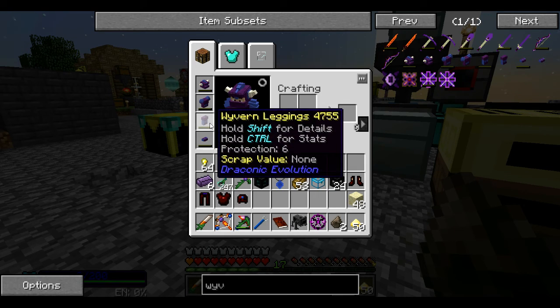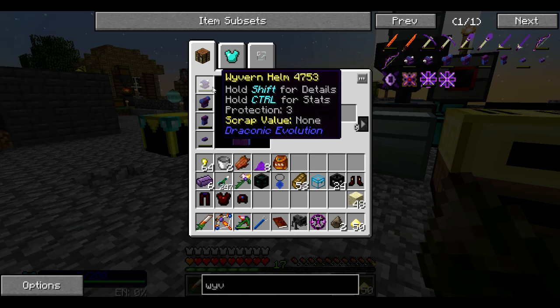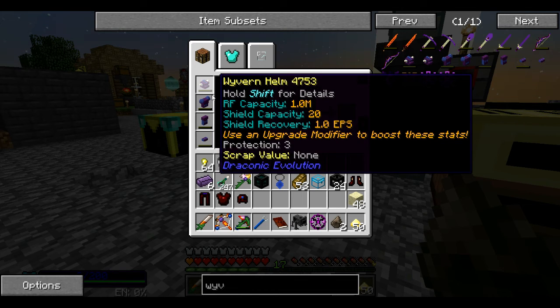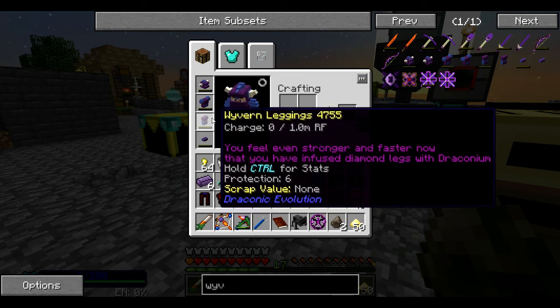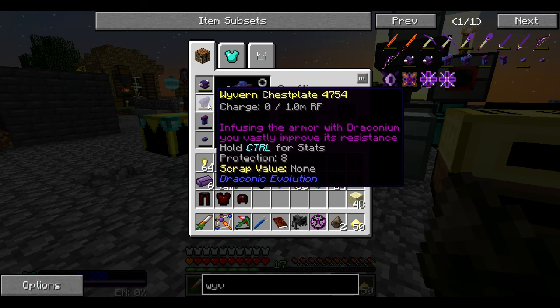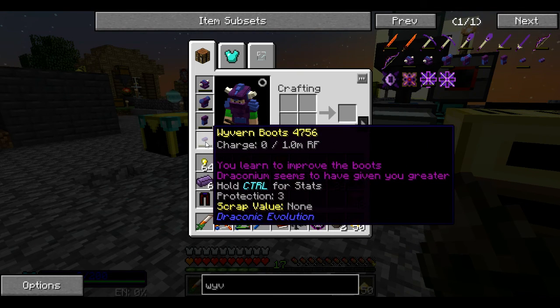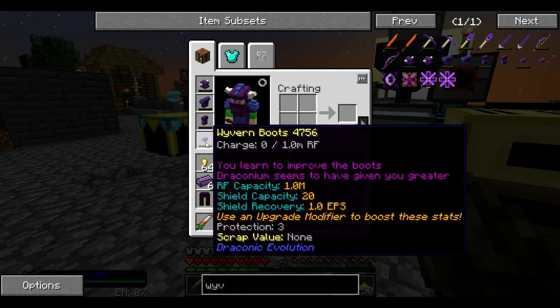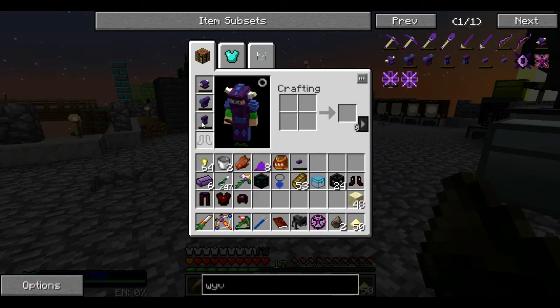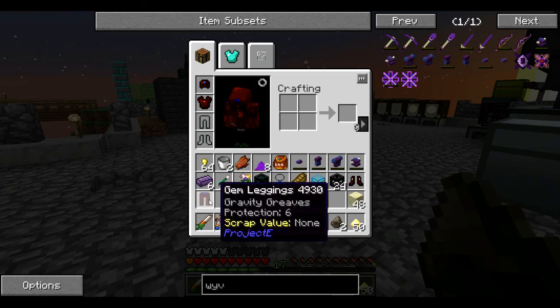That is Protection 3, 6, 8, and another 3 — not bad. It needs to be charged though. Looking at the stats: it says you feel even stronger and faster now that you have infused diamond legs with draconium. It vastly improves your resistance, and draconium seems to give you a greater something — interesting, it doesn't say what. Anyways, we don't have a way of charging it quite yet.